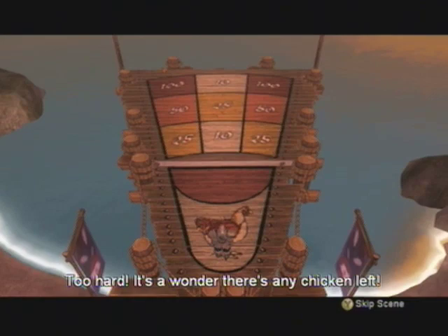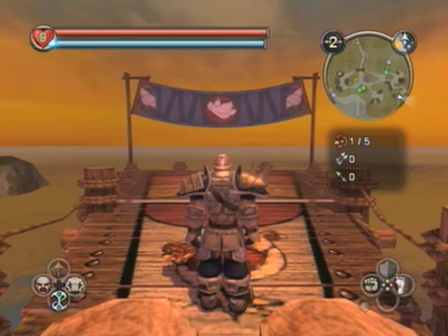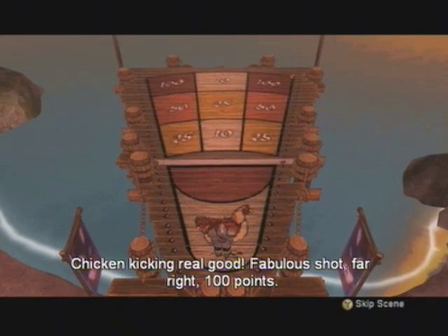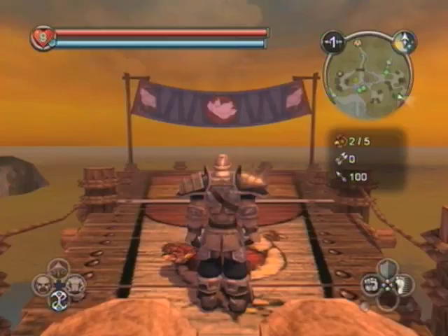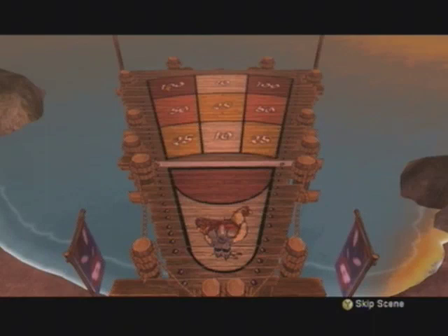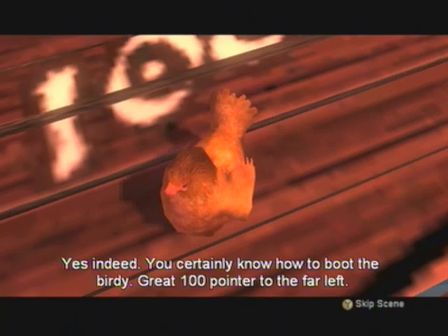Nice solid kick. Yeah, the thing is, if you have too much power or whatever, your chicken will go too far. The key is to go in the opposite direction that the chicken is facing. Right in the corner - far right, 100 points! That was close. I should start doing that strategy now - point at the opposite direction the chicken is. So if the chicken is on the left, aim to the right. And you'll be able to hit these 100 pointers easy. Great 100 pointer to the far left.